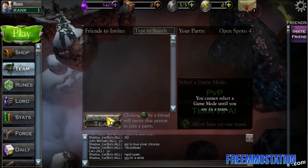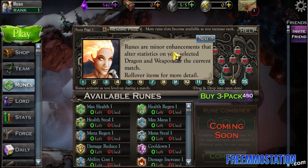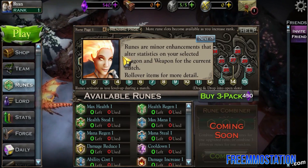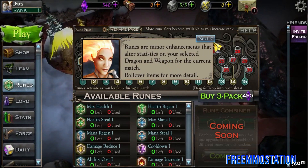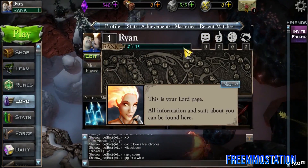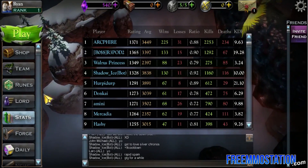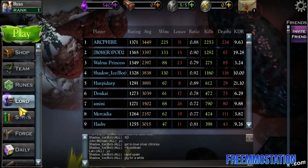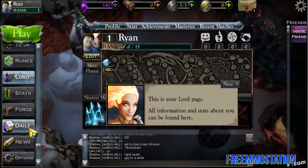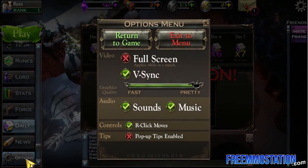You got teams — you can create a team or join a team for PvP. These runes are minor enhancements that alter statistics on your selected dragon and weapon for the current match. You got Lord, which gives you basically an overview of you. Stats is everybody, Lord is you — so you are the lord. You got Forge, you got Daily, you got News, up and coming news.